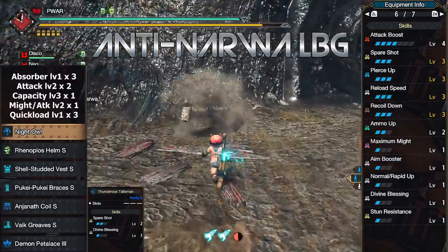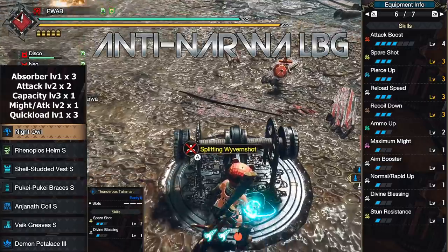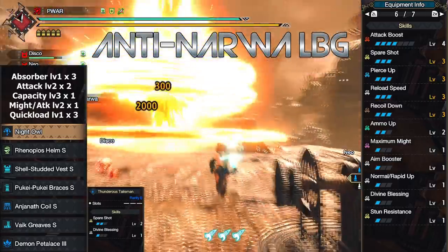Do note that when you do enough damage to Narwa, she'll float towards the middle of the arena — and that's when you want to Wirebug to the nuclear missile launcher to drop that 2k damage on her.